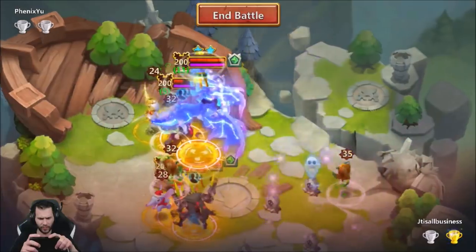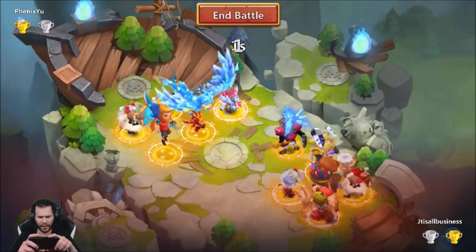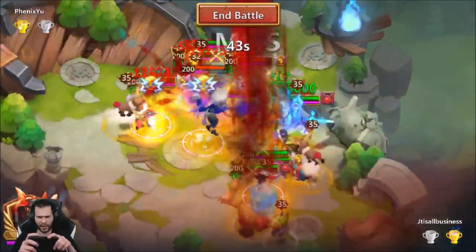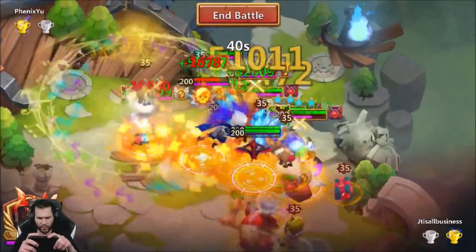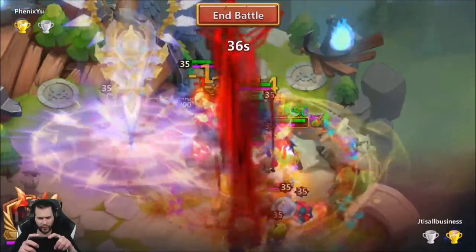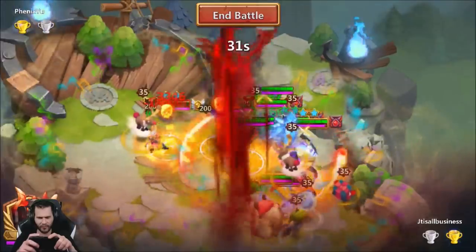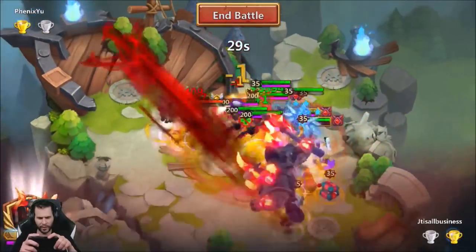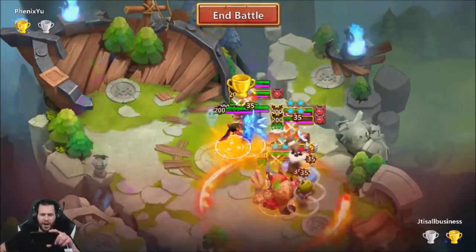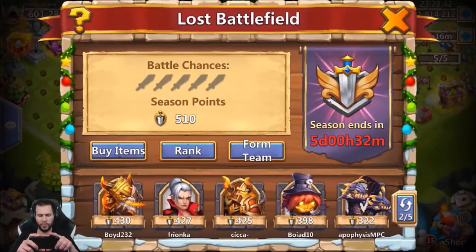I think he has boogeyman in the back that just owned us up pretty hard. Now I've got my boogeyman squad — we need to finish off this Dovekeeper in the back. Boogeyman doing work in there — come on, finish that off. Are we going to be stuck on Doves this whole time? My hop is on that Dovekeeper now — finishing that off. Five for five on day two! That's what you need — 510 total points. Definitely a solid day.